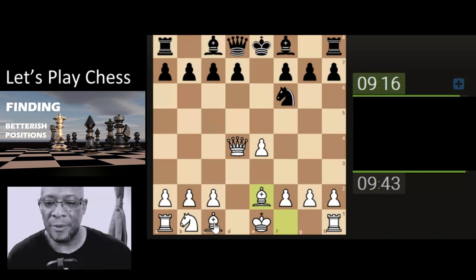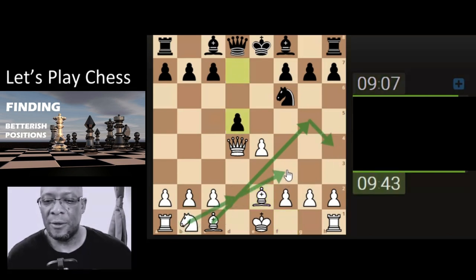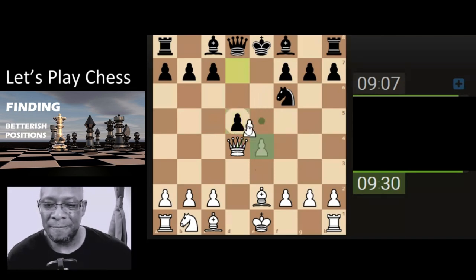I'll just bring the bishop out, get the bishop here, get the king some company, hopefully get the knight here. If they're doing stuff like this which is taking our attention away from that for a moment - it's tempting to do all of this - but I'm going to simply take the pawn.